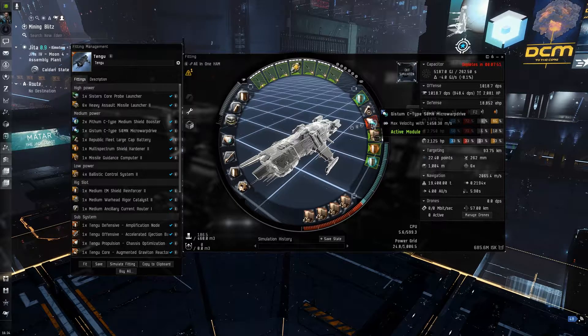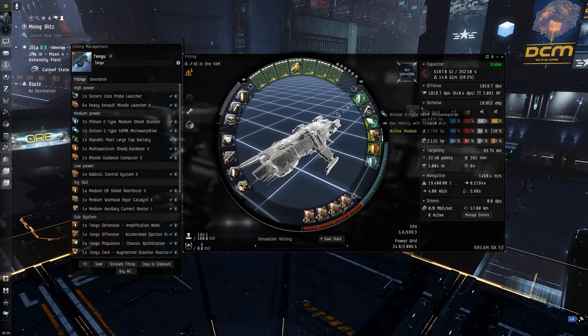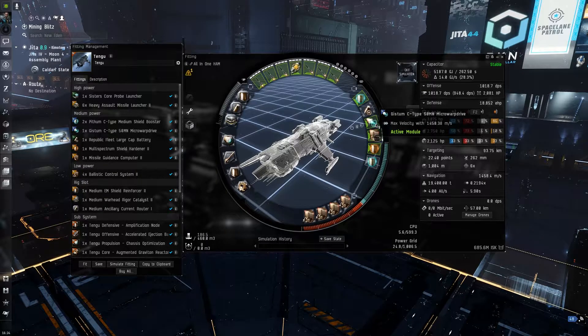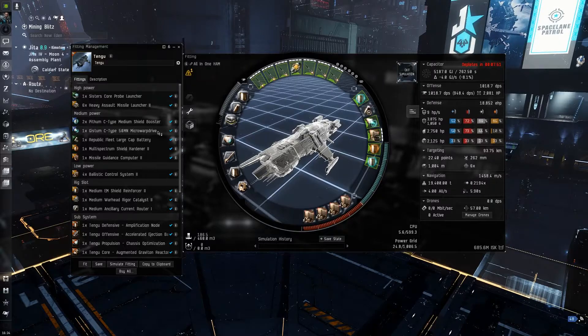We're not actually cap-stable while running it, but we're very stable in practice because we weren't even using both reps. We're stable with this actually running, but you don't really want to run the MWD constantly because it blooms your signature and you'll take extra damage. Keep that in mind when you're looking for MWDs on the market.